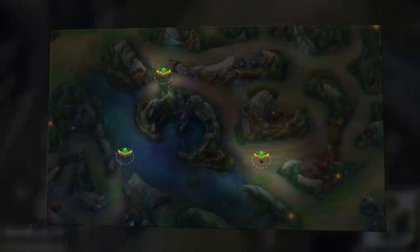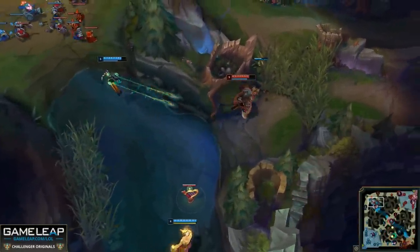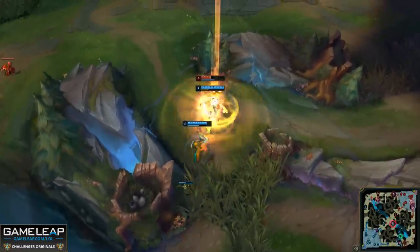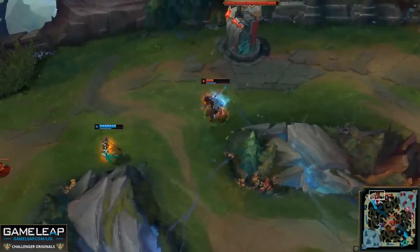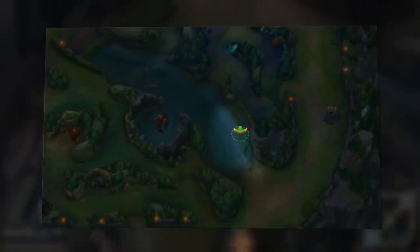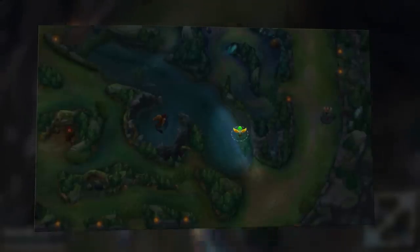The whole point of warding further away from your lane is to get information as soon as possible. The sooner you see the enemy jungler, the sooner you can react — and this can help you survive ganks you otherwise wouldn't. Think about a Rammus gank: a ward on the edge of the river bush is not going to save you from Rammus sonicking into your lane and taunting you. You simply don't have enough time to react.